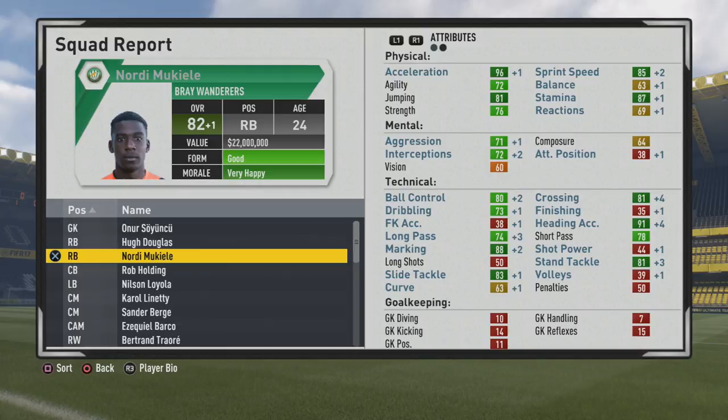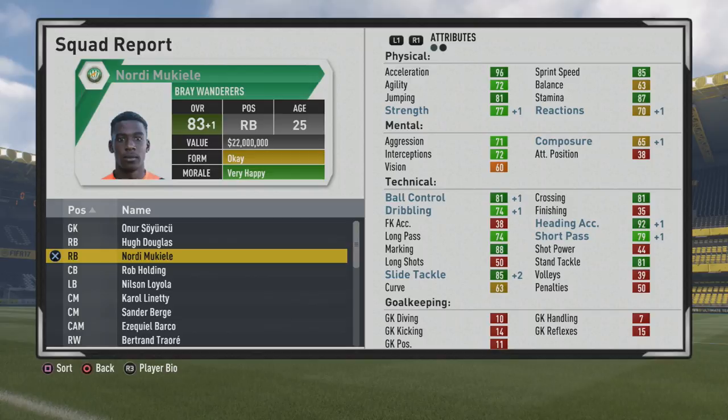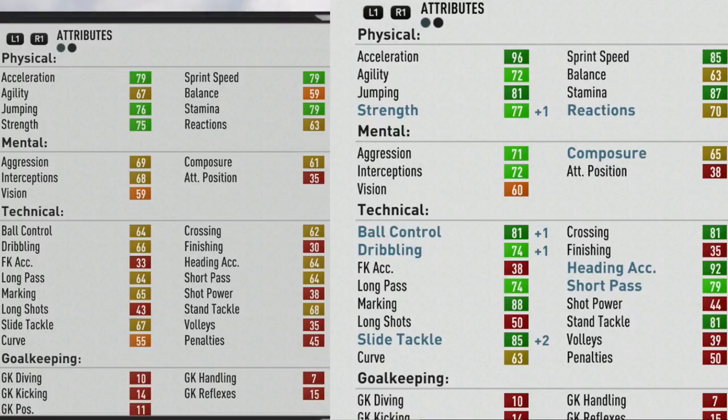Just about hitting his potential, with heading accuracy being pretty ridiculous — very good for defensive headers and a real threat on set pieces. He caps out at 83 overall at age 25 with very solid stats all around. Looking at the comparison: plus two in strength, great improvements to acceleration — especially plus six sprint speed — with agility, balance, and stamina also showing substantial growth. Technically, a lot of improvement in ball control, dribbling, crossing, and heading accuracy — the largest growth area — plus passing, marking, and tackling improvements were very good as well.